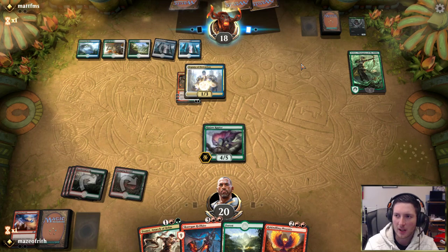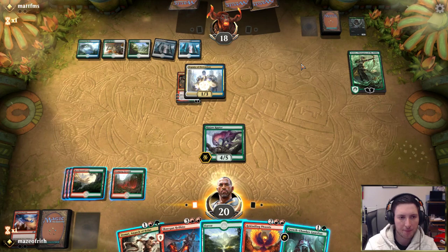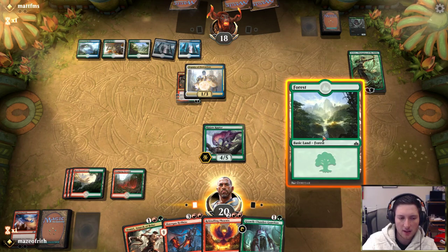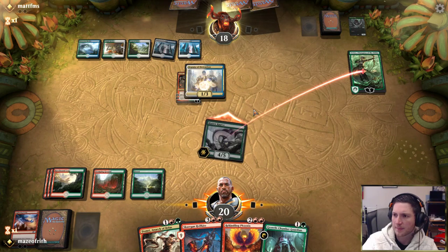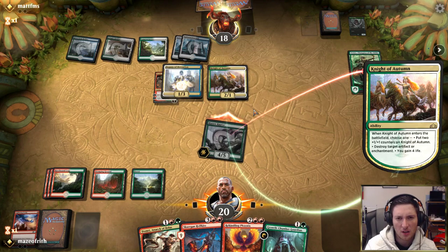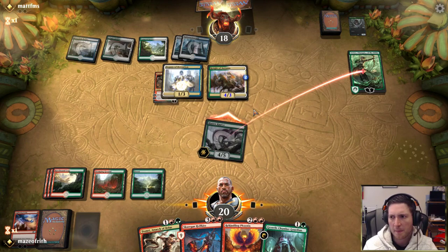We drew a Growth Chamber Guardian. I don't think the opponent could really play anything that makes me regret attacking with Ripjaw Raptor particularly. Famous last words. We'll go after Vivian — I'd like to knock Vivian down to 1. Maybe opponent just has a flash Knight of Autumn? Yes. I'll certainly allow a double-block here. You're just going to have Vivian go to 1? I would. Does make me want to play Domri and fight the Raptor on the Knight.